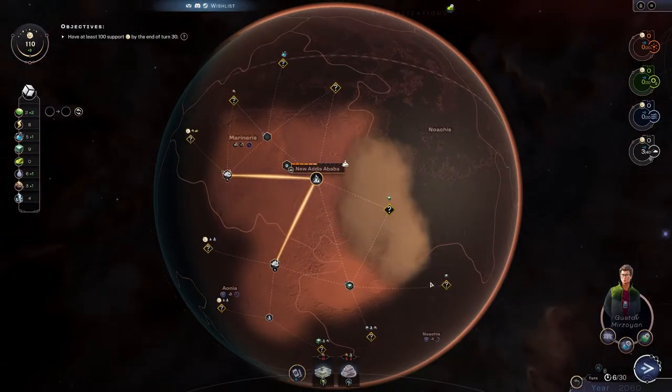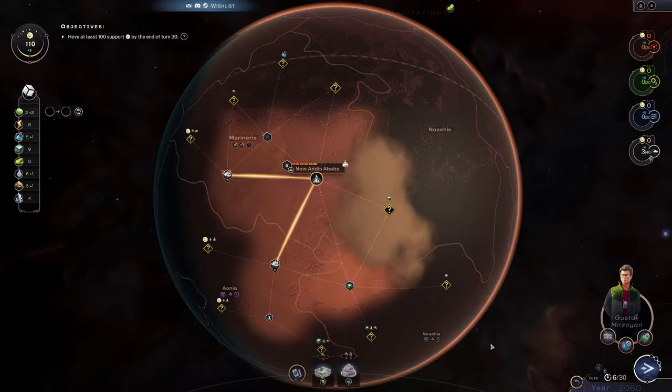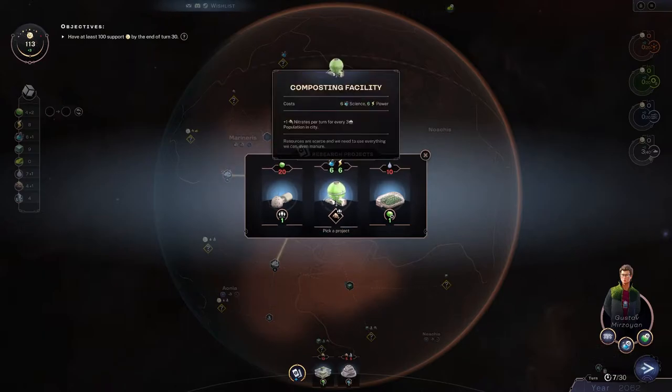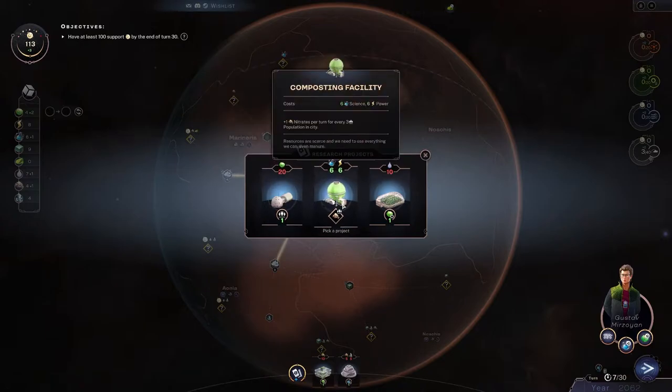We got silicate but can't really do anything right now. We could do some trading but I'd rather just hang on to everything for now. We're going to start running low on power pretty soon — you need power to explore. This would be pretty good because it would give us more nitrates.